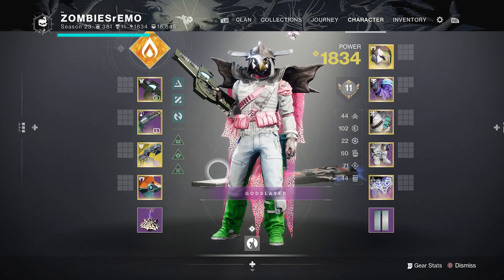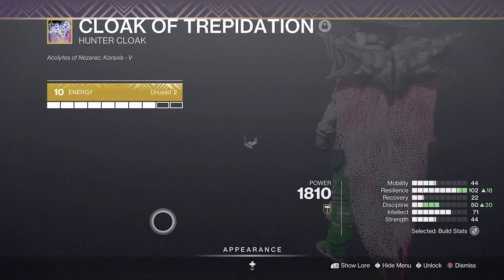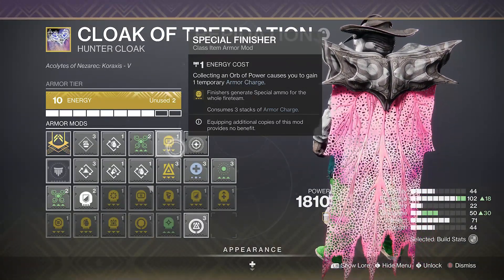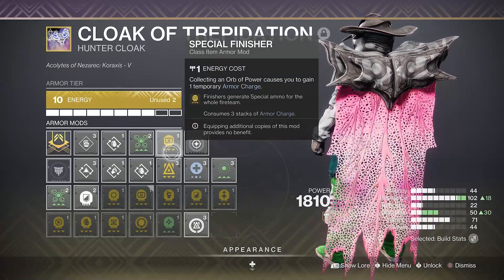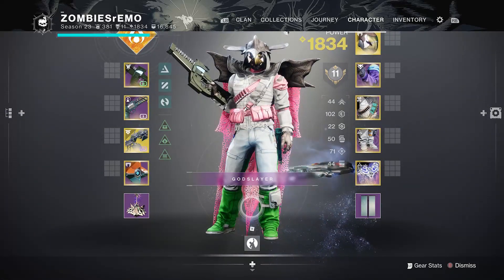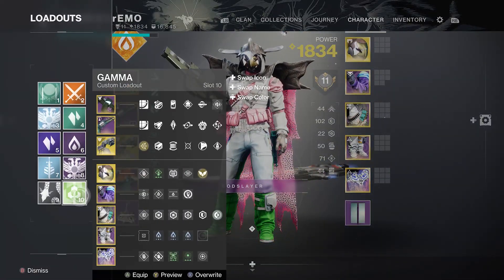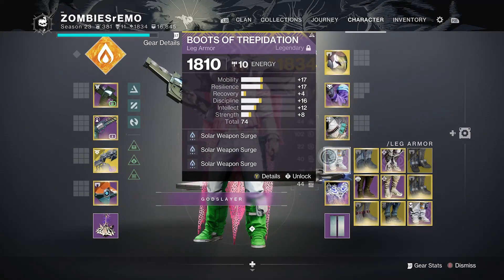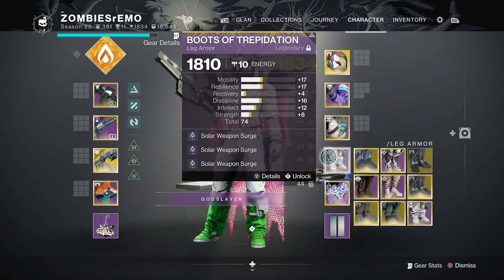If you're lacking in your damage and you just cannot get your surges, something I definitely recommend is putting a special finisher on one of your loadouts so you can stack some armor charges, then have a clone loadout with your surges on. This way you'll convert those armor charges into temp armor charges, gaining the bonus damage.